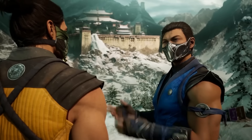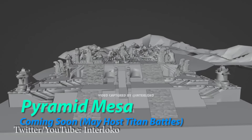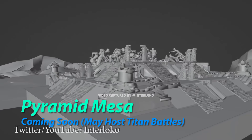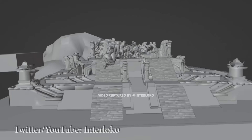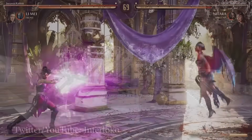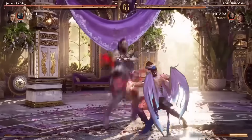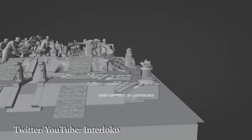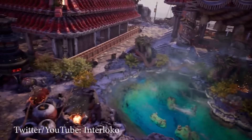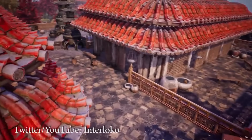Before we leave the Invasions mode updates altogether, we do have confirmation that the Pyramid Mesa was unearthed in the game's files, along with its music. Twitter user Interloco unearthed a rendering of the Pyramid Mesa from the datamine. The Titan Battles are also slated to be coming very soon, which will be featured in Invasions mode, and could likely fall within the Event Missions file and be placed in the Pyramid Mesa. All this stuff is likely to be coming real soon, so stay tuned for more Invasions mode updates.